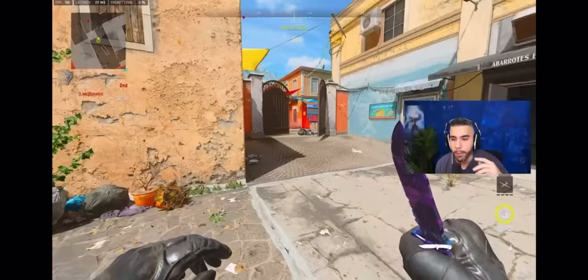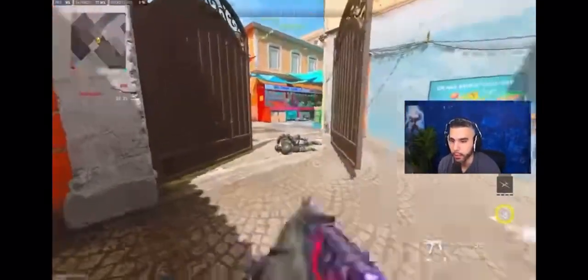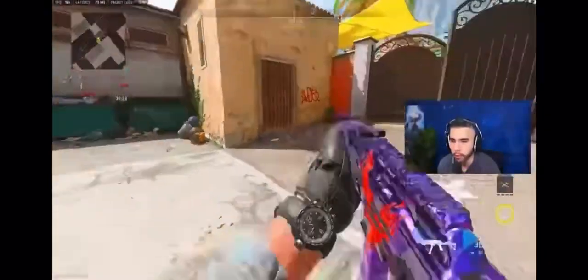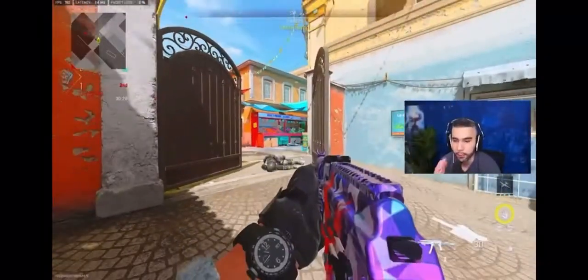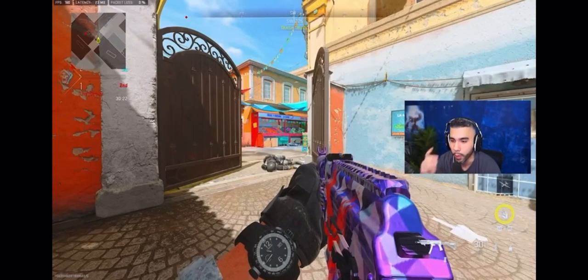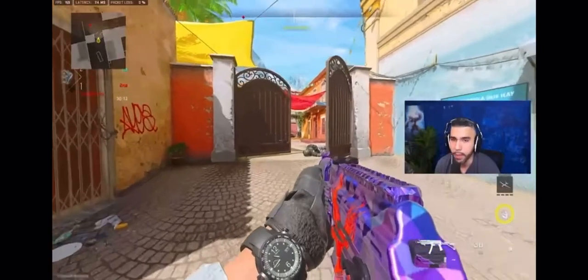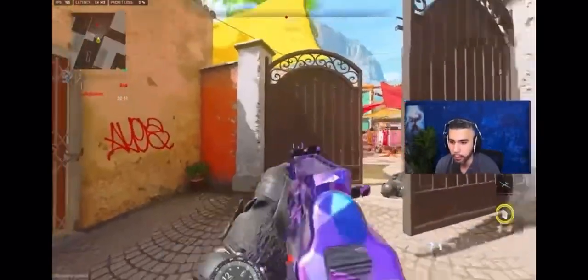For tip number one, we're going to be talking about peeker's advantage or breaking someone's camera. Basically, I'm going to jump around a corner and challenge the person and get the first shot, which is going to lead to me winning the gunfight. You have to do this quickly and you have to hit your shots. This is an example of me not trying to camera the person on the head glitch right here and dying.